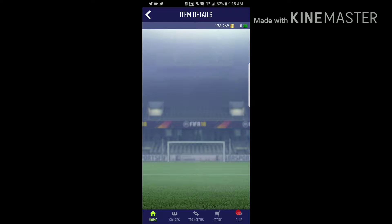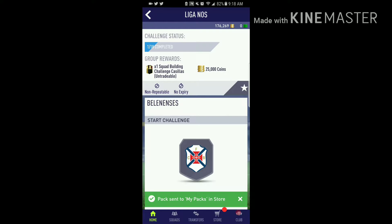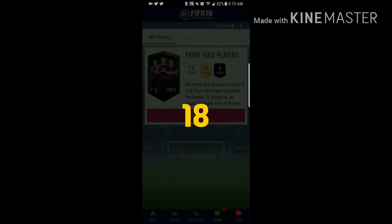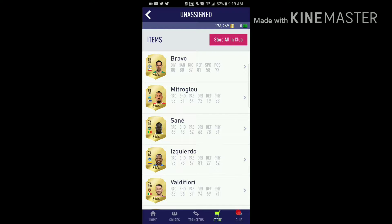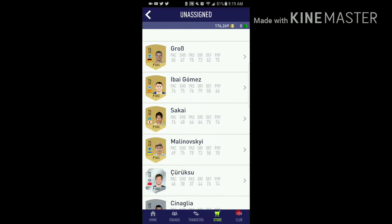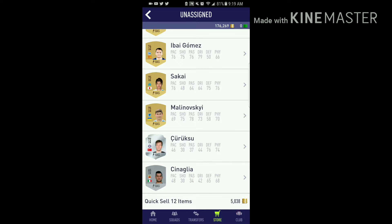Our other tracker — we are gonna get a prime gold players pack back, 10 gold with six rare. We start off, we get Bravo, and we also have Mertens here. That's pretty much it in this pack. I'm gonna send all of the players up to our transfer list.